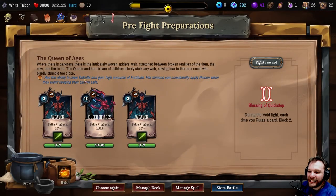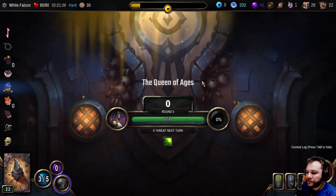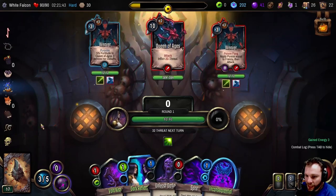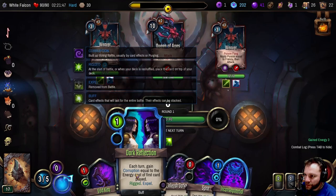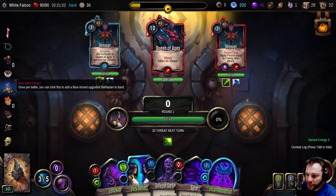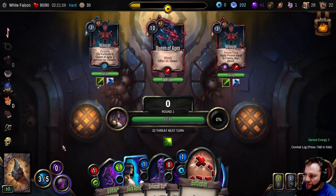This one has the ability to clear debuffs and gain high amounts of fortitude. Their minions can constantly apply poison when they aren't keeping their queen safe. Now I've got to remember everything we're doing - we are using this at some point pretty quick. This will give us block which will be useful, but we'll do this first I think.